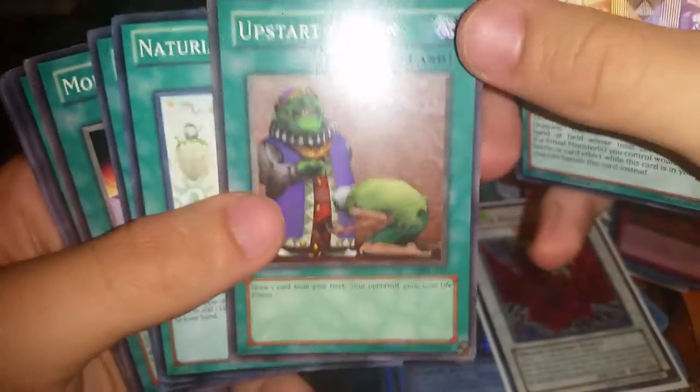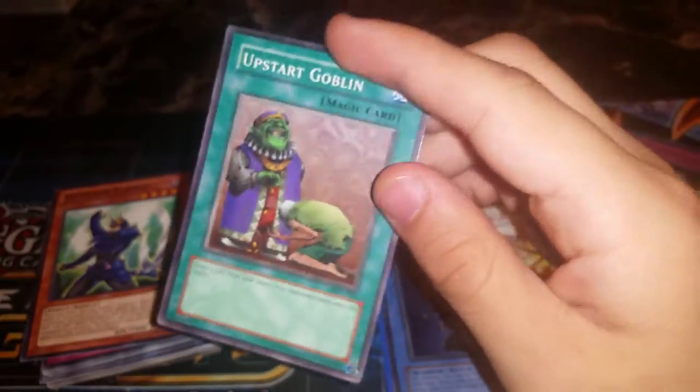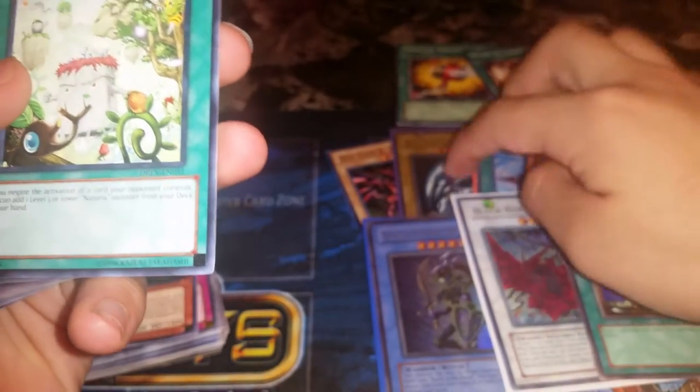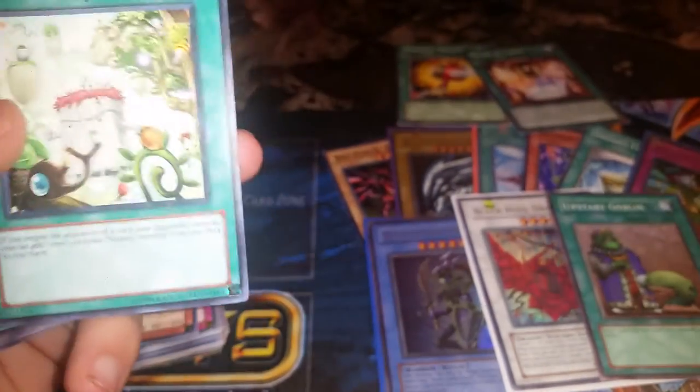Regretful Rebirth, Dark Energy, Super Rush Headlong, Hymn of Light, Upstart Goblin — wow, that is another staple common worth around five bucks right there. Hymn of Light is used to ritual summon Sapphire Dragon Queen, which I do have. Amazing. That's nine cards total that are really great and could probably total over twenty-five dollars.